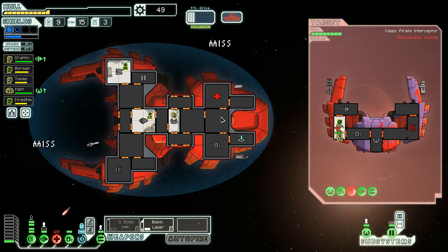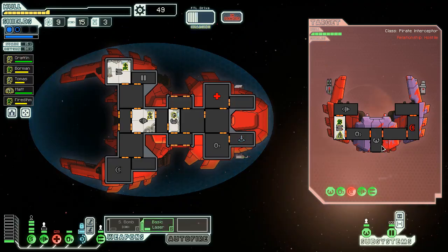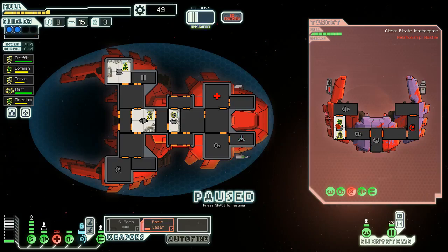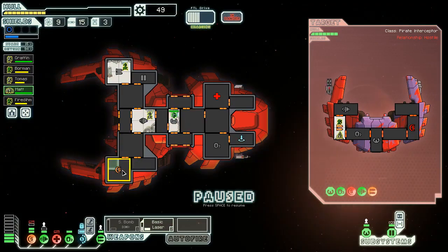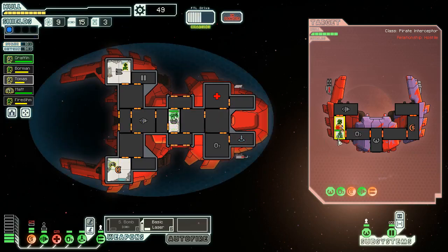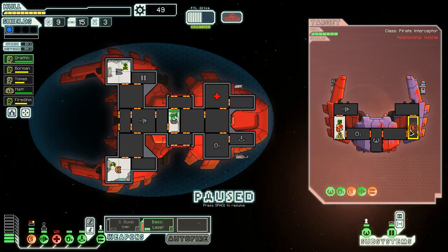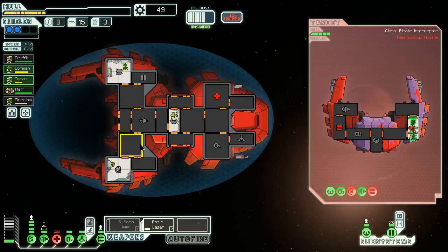Small bomb is gonna go on their shields — good. Then we'll get basic laser ready. The human left — oh, that was a good miss — I don't blame that human for leaving. Oh then he came back. Are they fixing shields? I'm just gonna shoot in here to do more damage. Our shields are in a bad place — maybe get the Engi over there to fix that while the Mantis mans the piloting system. Their weapons are now going offline — great news. They're in the shield room. That guy's gonna be hurt — we should hunt down the last remaining crew member.